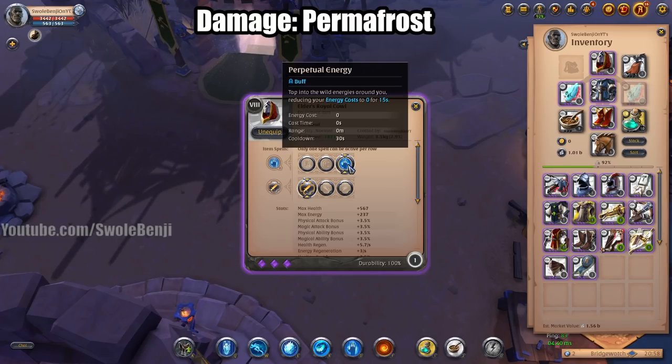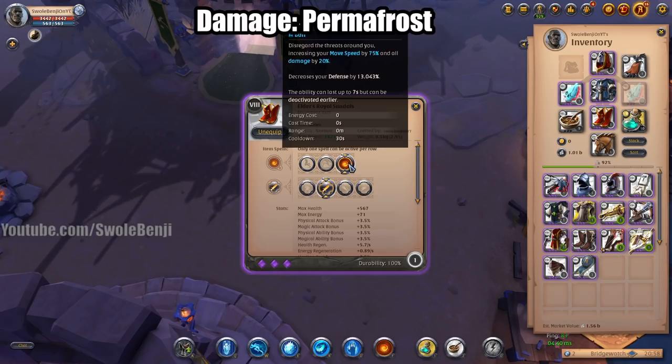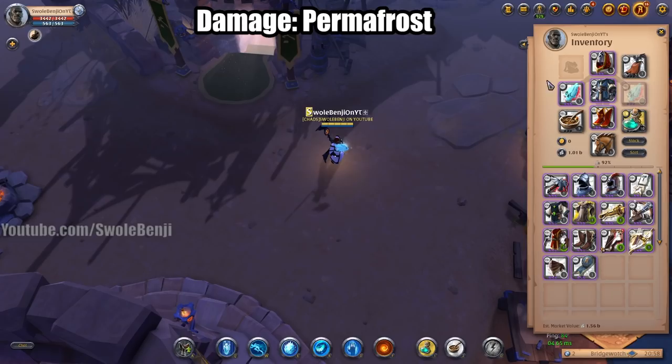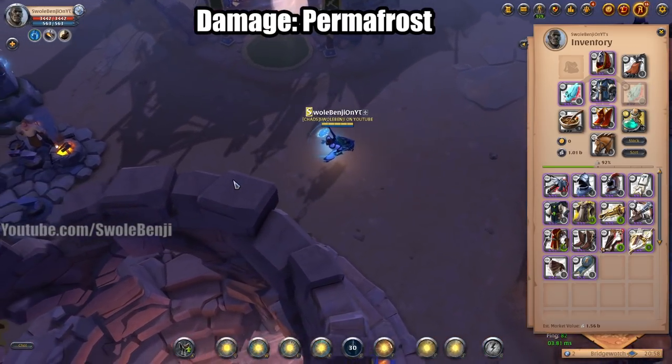Scholar Robe is going to let you spam abilities. You can use Royal Sandals, Cleric Sandals, or Scholar Sandals — I like Royal Sandals for the damage. This is important: you need the Morgana Cape. You absolutely have to have Morgana Cape, otherwise your damage is going to kind of suck.